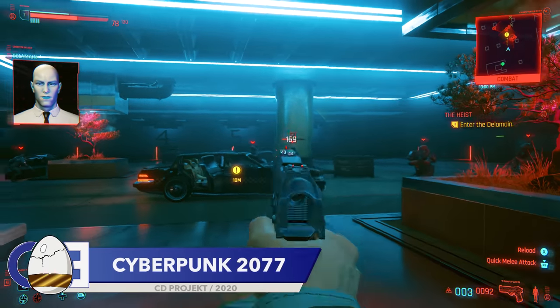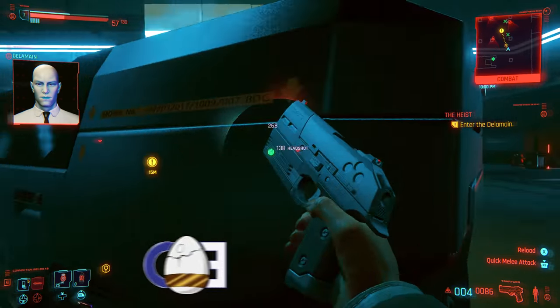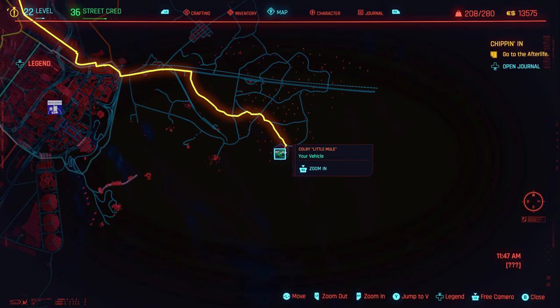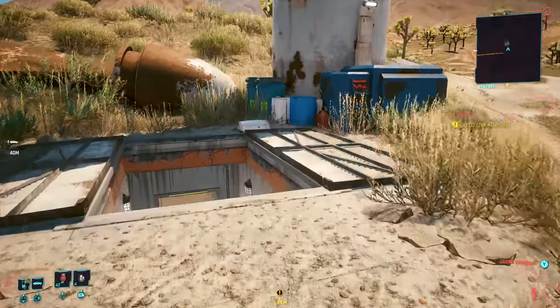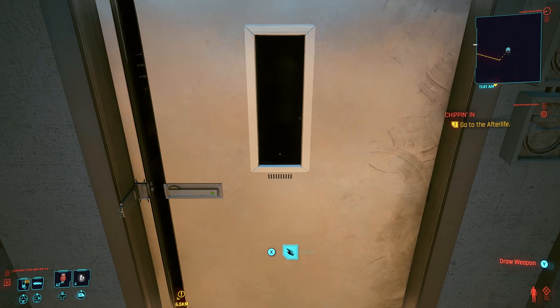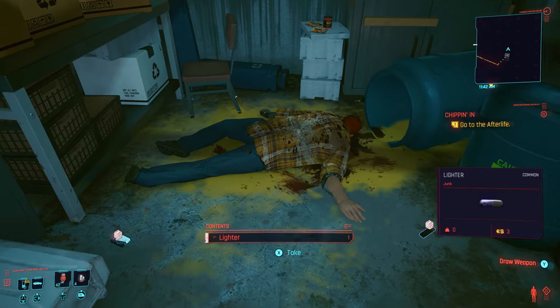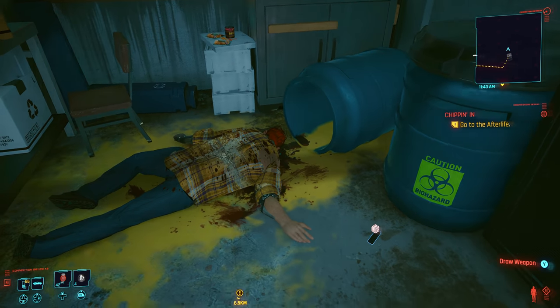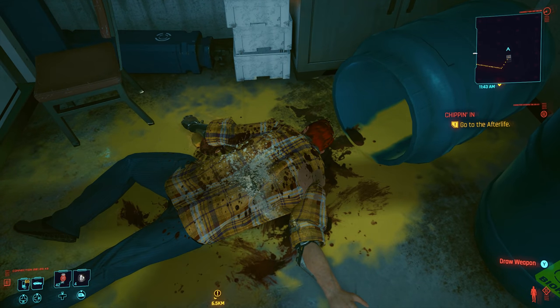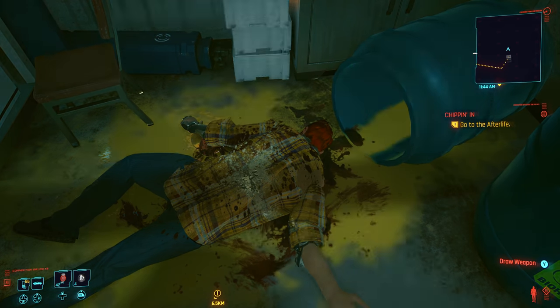Cyberpunk 2077 is home to tons of movie-related easter eggs — so many that picking just one for this video was kind of tough. My personal favourite is found at a specific location on the map: an underground bunker featuring a man who decided to take a bath in acid and a young woman, which is a reference to 10 Cloverfield Lane, where John Goodman's character suffers a very similar fate.